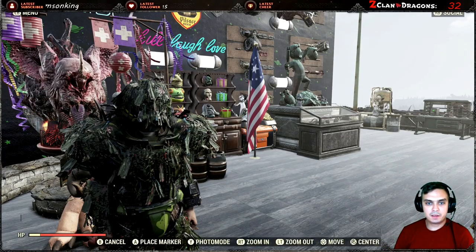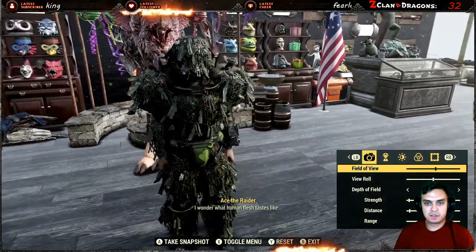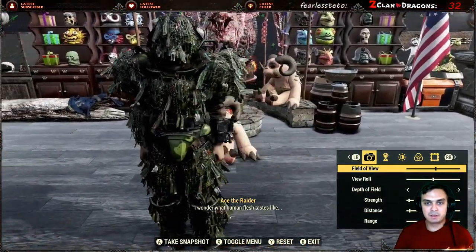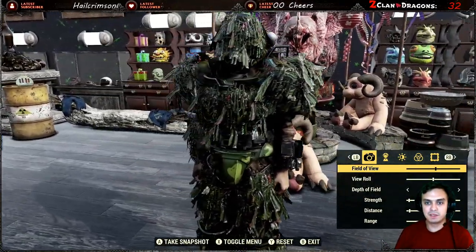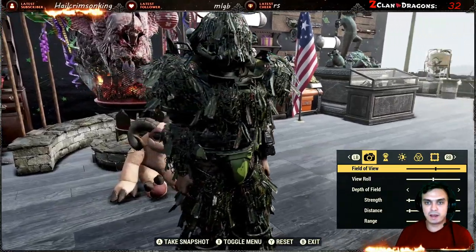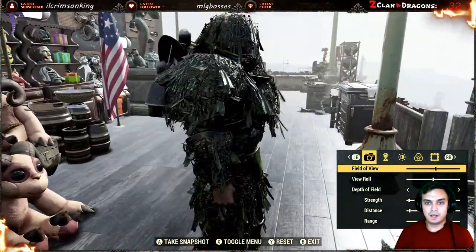Alright, so how you can get this limited secret service ghillie paint is pretty simple. What you gotta do is play the Legendary Run Season 1 in Fallout 76, and once you hit rank 82 you will get the paint.